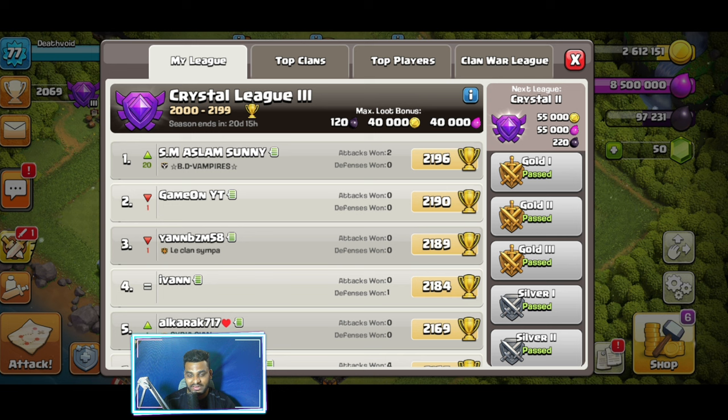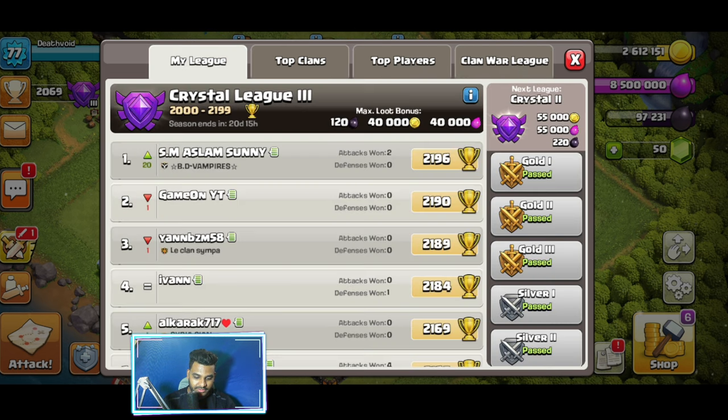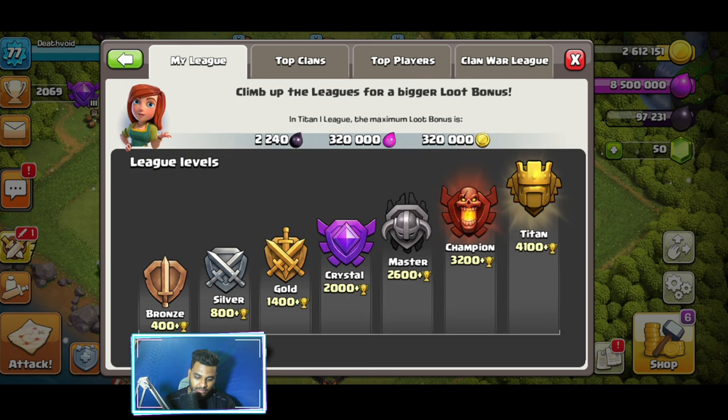The Crystal League is the league that comes after the Gold League, and you need more than 2,000 cups to be in it. If I get more than 2,200 cups I'll move on to the Master League, and then Champion, and then Titan. So I'm slowly progressing.